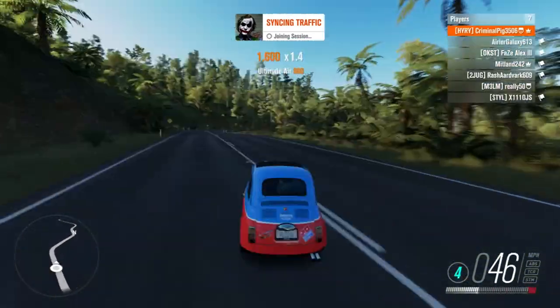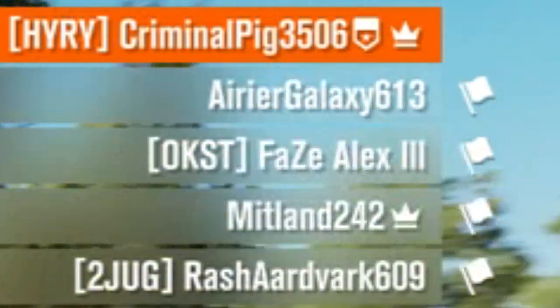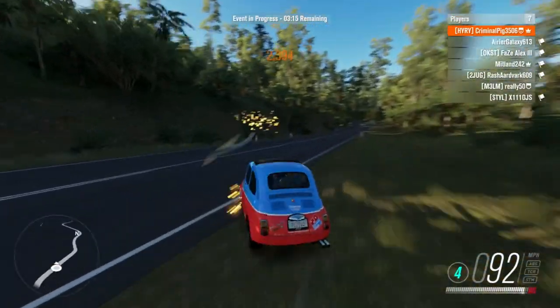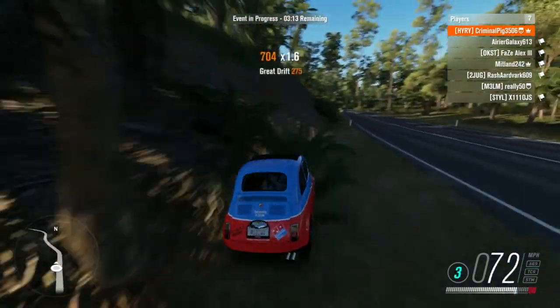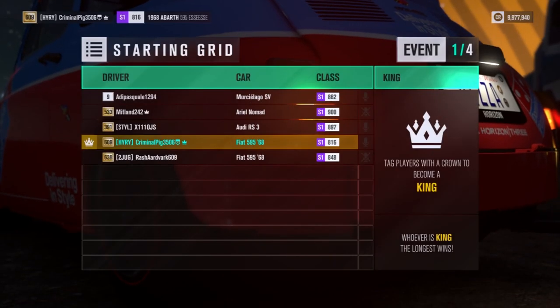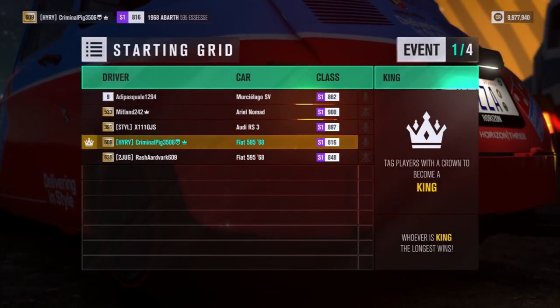Oh my god, I just did the most insane jump! What was that? Someone from FaZe is in the lobby — I reckon that's FaZe Apex, gotta be. So they've moved over to Forza Horizon now, which is good. Oh yes, playing extra large map. We're playing King of the Hill — it's dark, and I am starting off with the king.